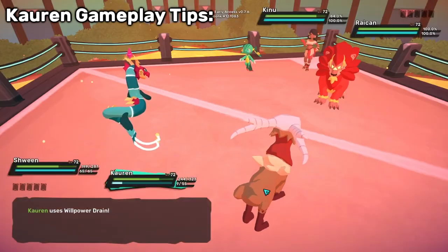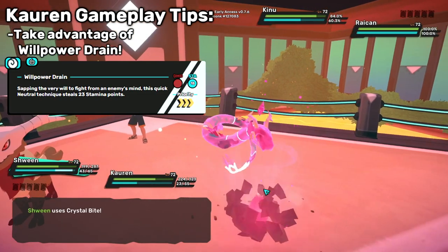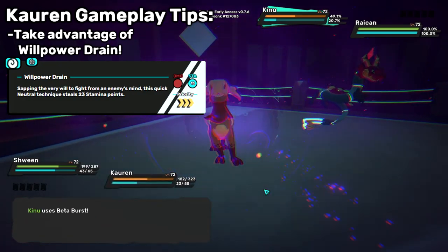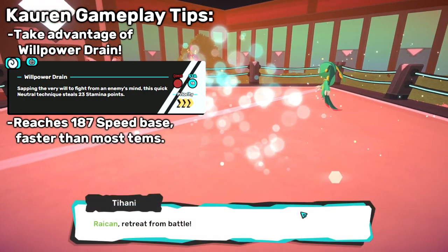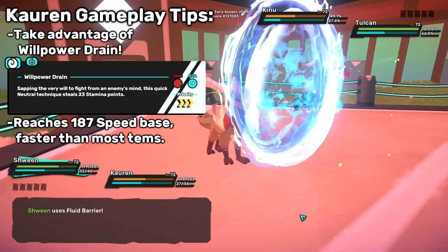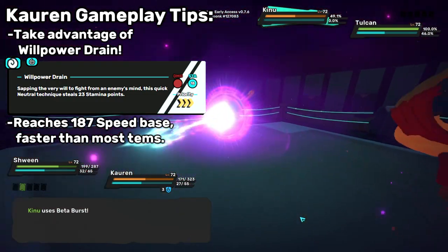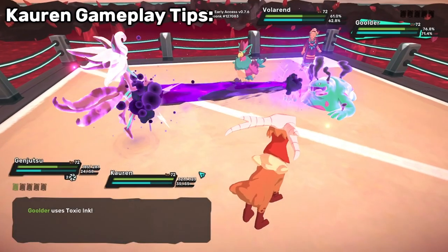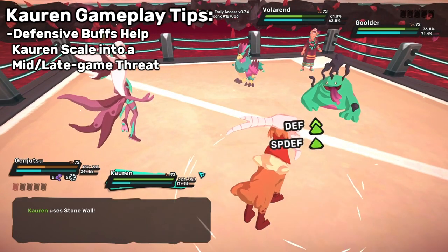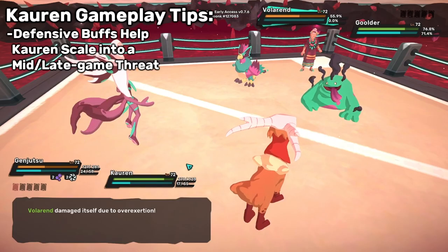Here are some tips for playing Corrin. Corrin is the bulkiest Willpower Drain user — this move is so good right now. It might not be as strong when the full game releases and the level cap is raised to 100, but at level 72, it usually absorbs at least a fourth of the target's stamina. Corrin's Willpower Drain reaches 187 speed without any TV investment, much higher than the standard 160–170 range that a lot of Tems aim for. So if your opponent isn't careful, they can overexert after you drain them, giving Corrin a reliable tool to stun and damage enemies. Just be careful you don't accidentally use it on a Tireless Meshook. Corrin is a lot more powerful after receiving a defensive buff or two. Try to get Corrin onto a board where they aren't immediately threatened, then use Stonewall to become a powerful mid-game win condition. With constant stamina draining and high bulk, the opponent will have trouble finding the damage to knock out Corrin before they start healing up.